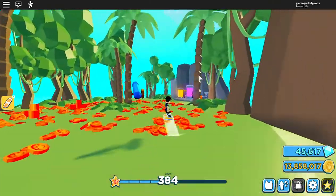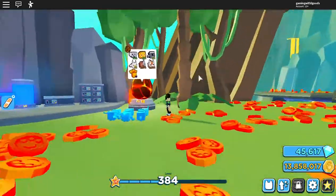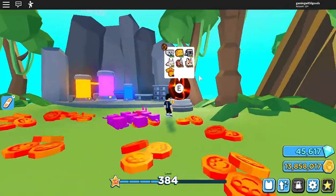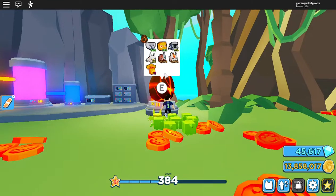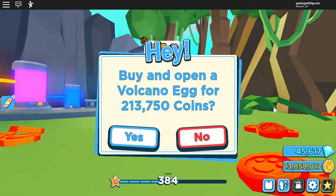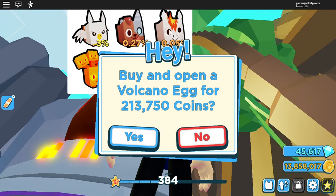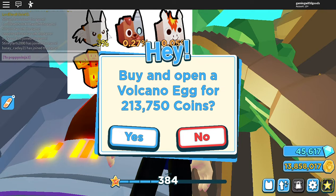We're going to go ahead and glitch this egg a little bit and see if we can get a whole bunch of pets opened up at once. We're looking for this guy — I don't know his name yet because I haven't gotten one; if you guys know his name let me know in the comments below. We have gotten the fire horse once, and I managed to get a rainbow of the eagle.